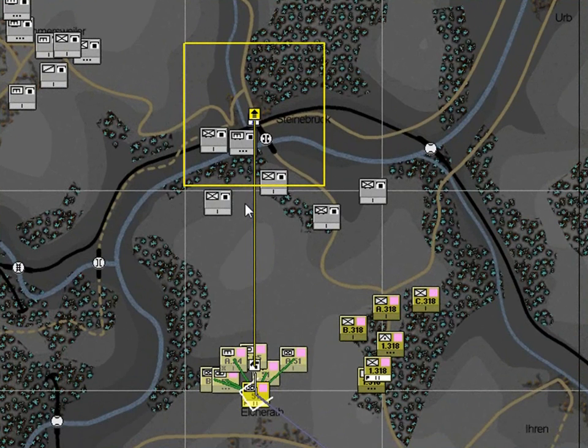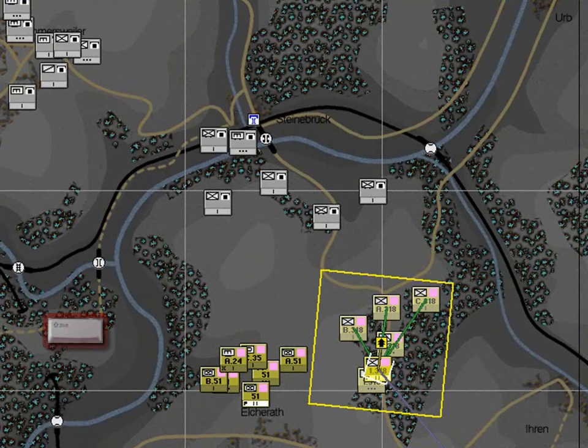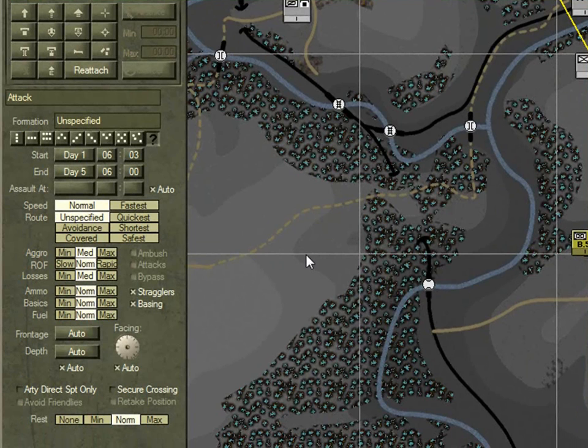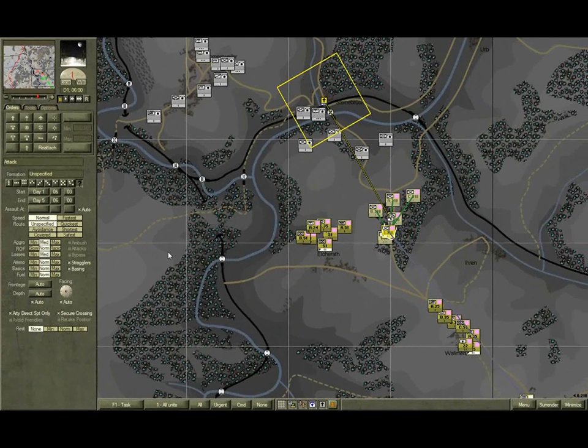Select the First 318th Infantry Battalion Headquarters. Click A — the keyboard shortcut for attack. Hold the shift key down and click once just north of the Battalion Headquarters to set the FUP. Release the shift key, then click again just north of the objective to place your attack icon. Select the same options as we did for the 51st Infantry Battalion: secure crossing, artillery direct support only, and no rest. Well done — that's attack number two.